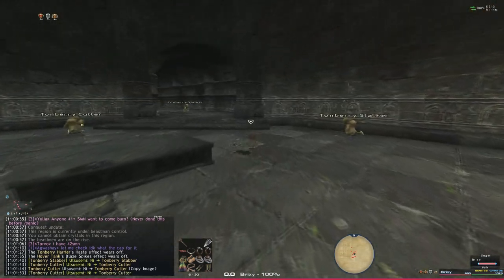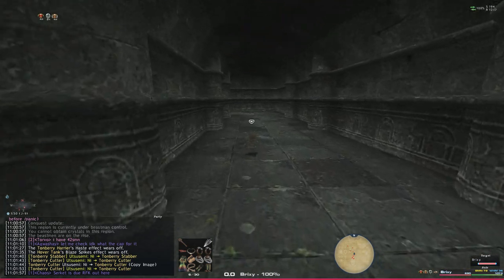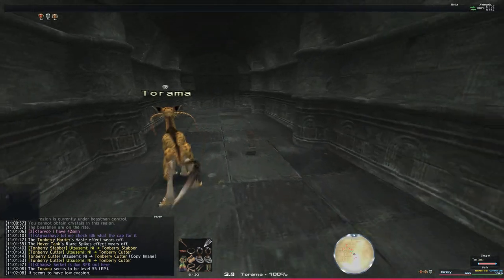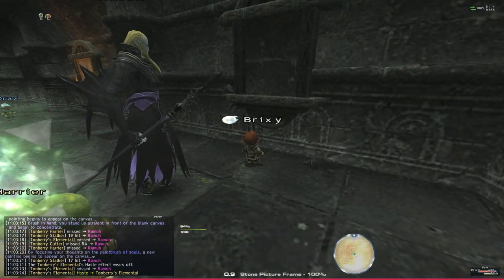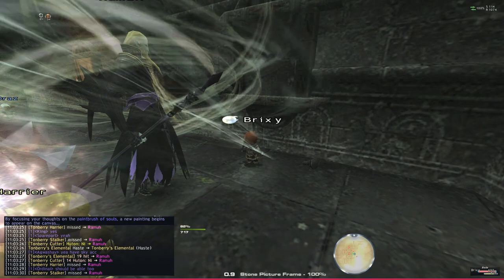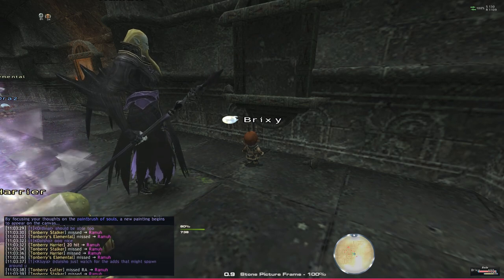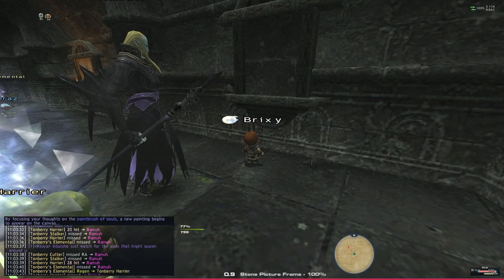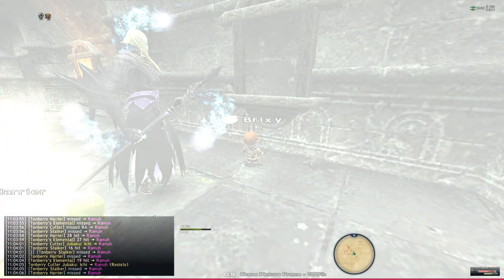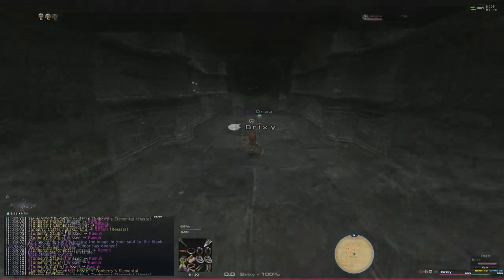Before opening this door, make sure you have some form of protection, because up ahead we're going to use the Paintbrush of Souls and it requires waiting 30 or more seconds. There are a bunch of Tomberries inside — I'm on Summoner so I'm going to use Ramuh to hold everything so I can click on the painting and use the paintbrush. You have to wait 30 seconds before you hit enter, otherwise it will not work and it will not open the door for you. Also, if you're using the add-on Eternity, make sure to turn that off for this step because it will auto-enter for you and that will block you from ever getting through the door — so definitely unload it. Then once you feel like it's been 30 seconds, go ahead and click it and it should say you succeeded. Go through the door — this will let you into the Den of Rancor.